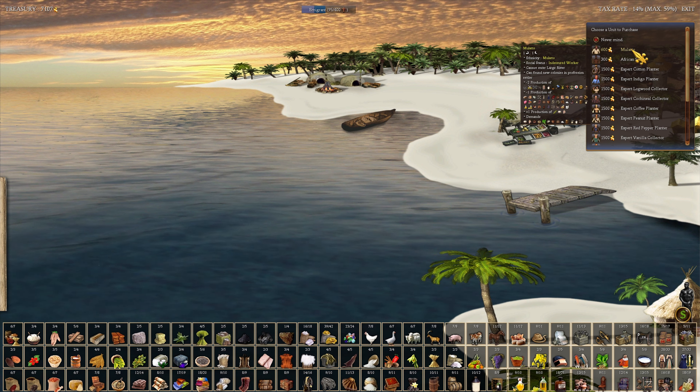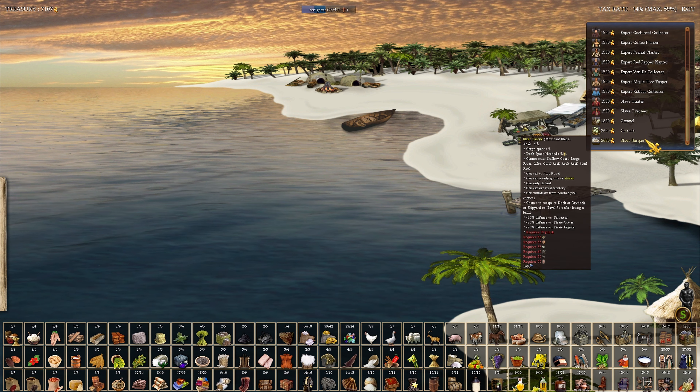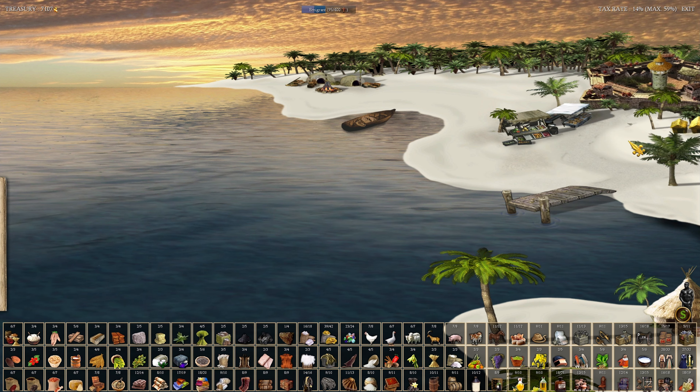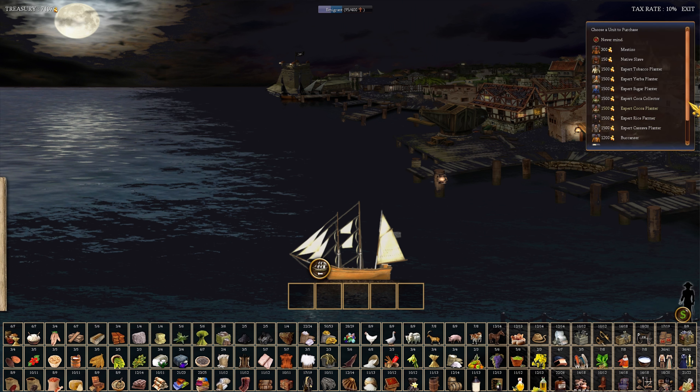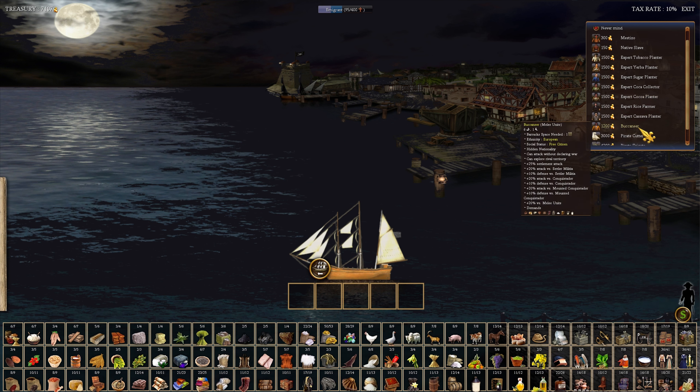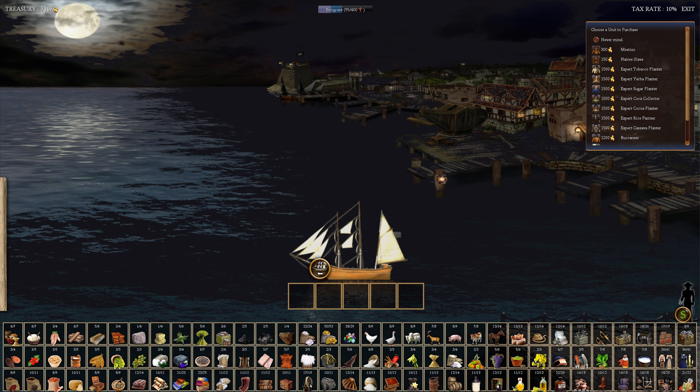There are also mulattoes — a mixture of ethnicities classified as indentured servants; everybody has a social status right below their ethnicity. In the Africa market you can buy slave hunters, slave overseers, and slave barks. Slave barks are necessary with some other ships to sell to Port Royale, which is the third market — the pirate market. There you can buy expert tobacco planters, yerba planters, sugar planters, cocoa, rice, cassava planters, buccaneers, pirate cutters, pirate frigates, smuggling ships — tons of different options.